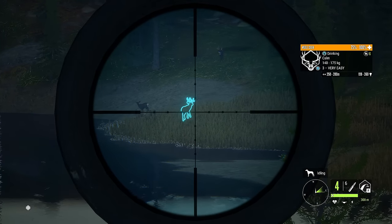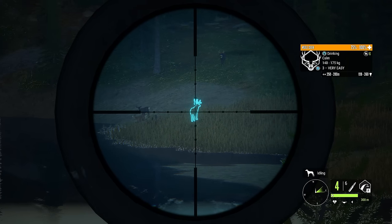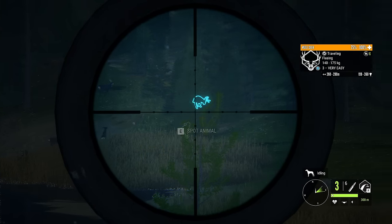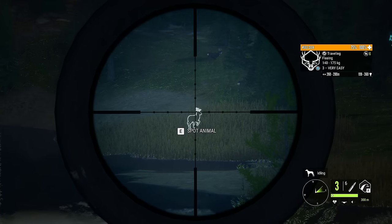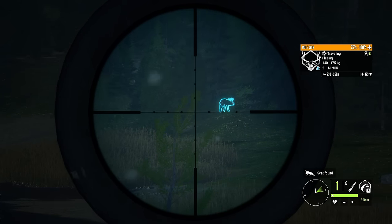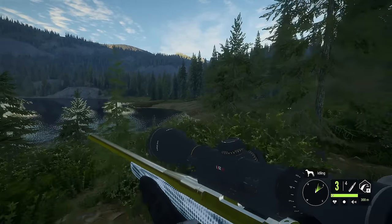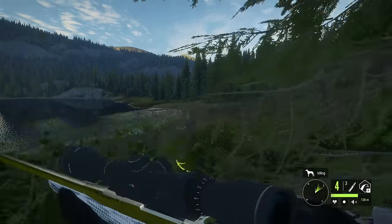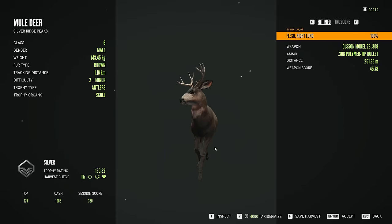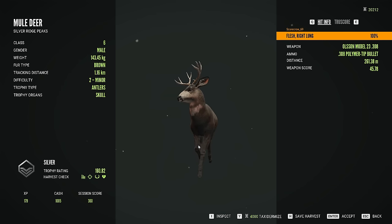Let's try to get a shot on this mule deer right here before we take a look at the crazy mule deer trophy that I found last night. We unfortunately did not get a good shot on the first one, but we got the second. Let's go claim that guy, and then we'll take a look at the mule deer we got the other day. It's just a level two, which is nothing compared to the crazy mule deer we got yesterday, so without further ado, let's take a look at that amazing trophy.